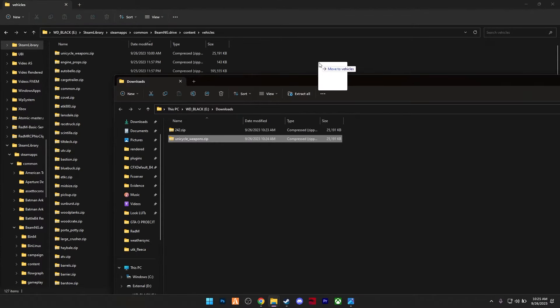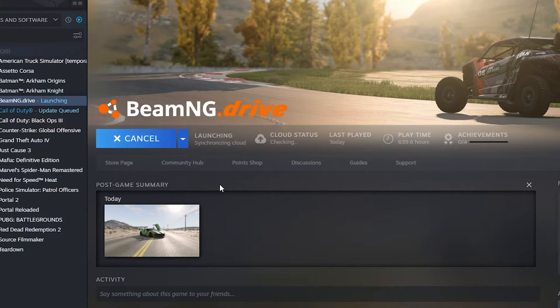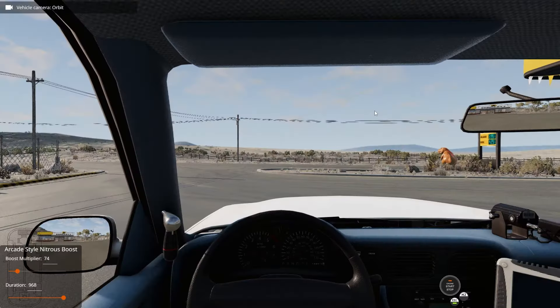Go to your Steam library, right-click on BeamNG Drive, press Manage, then Browse Local Files. A window will appear — go to Content, then Vehicles, and drag and drop the file there. No need to open the zip file. It's that simple.